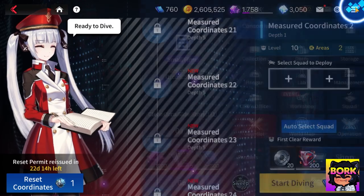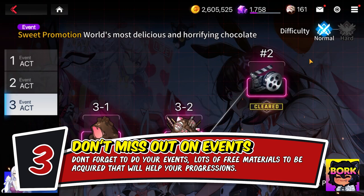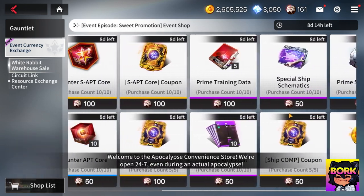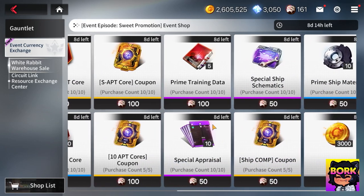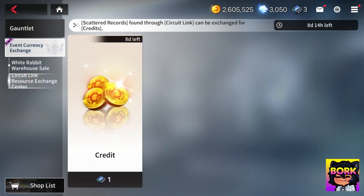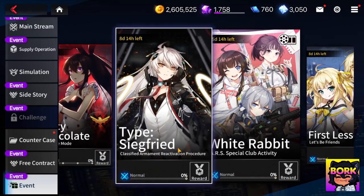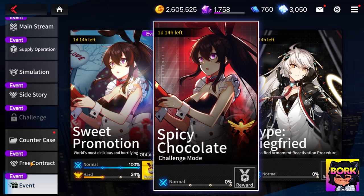Events are heavily finite as you progress. Starting late means I'm unable to clear out the event shop, which is really unfortunate. The biggest FOMO items are the SAPT core coupons and counter SAPT cores — the special appraisals and ship stuff are less critical, and the T5 gear isn't as important since T6 is on the way. Make sure to prioritize things with finite timers — anything that runs out within a few days.